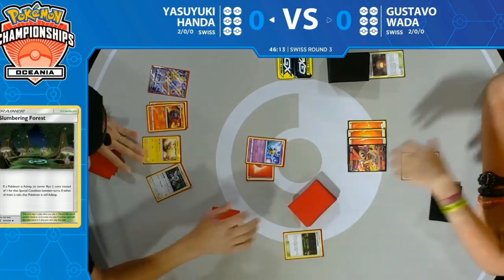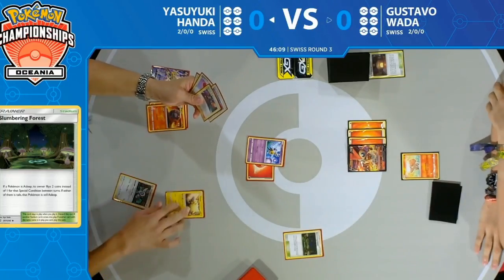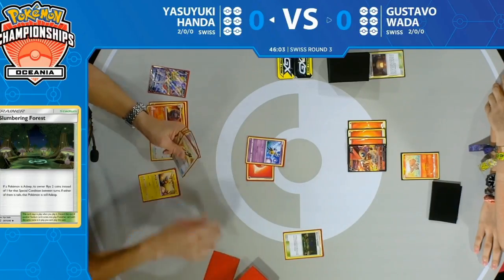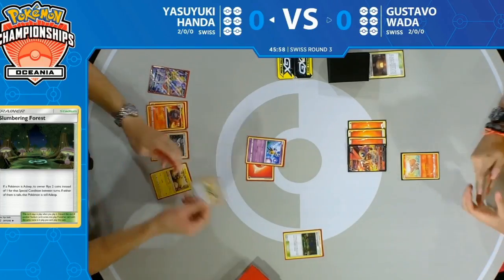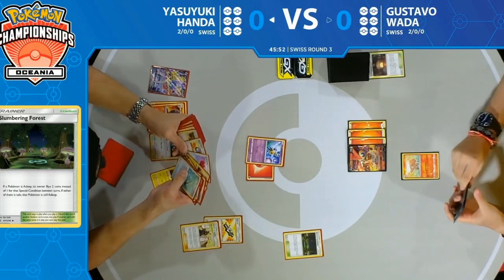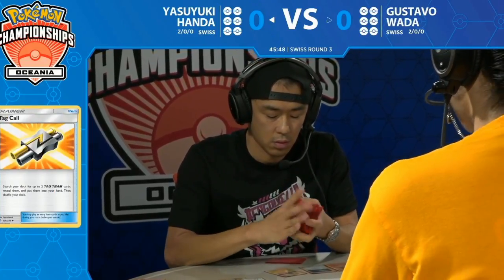Primate Wisdom for some bench management looks a lot nicer when Mareep's on the side. You also see Tag Call — one of the best cards for this deck — being able to search for a draw supporter that also gets your Bellelba and Brycen-Man back, and it also gets Bellelba as well.